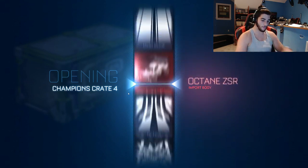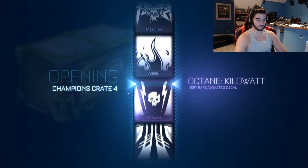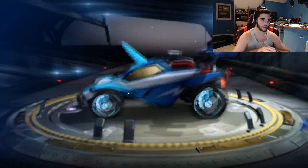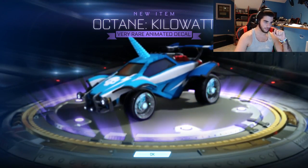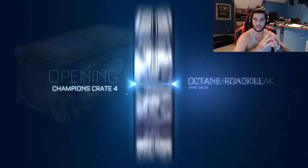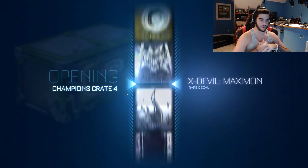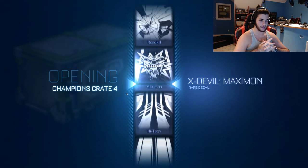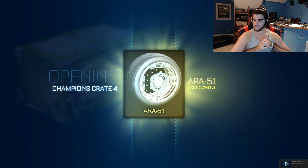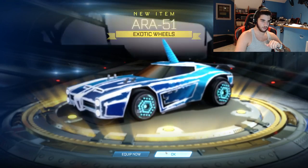Let's just see what we get — I'll screenshot it. You guys will probably know by the thumbnail if we get something good. We got first very rare — it's a little glitchy in the background, really blurry, but we got that decal which is nice. I'm good with getting at least five very rares so we can trade up and get an imported item, which would be very nice. Oh, we got Ara51 wheels right off the bat — nice, some exotics right here!